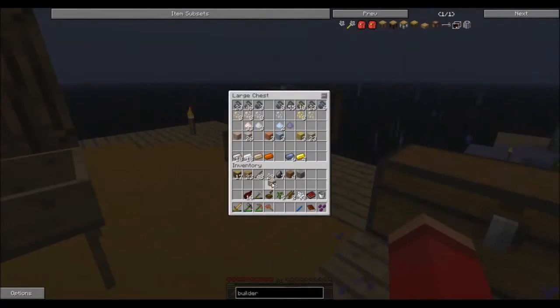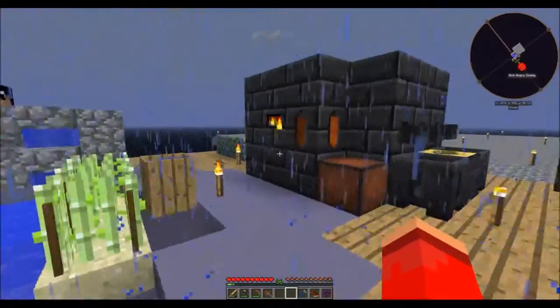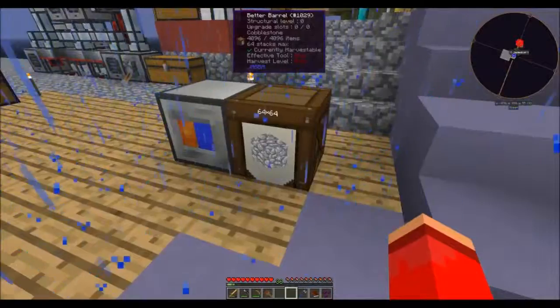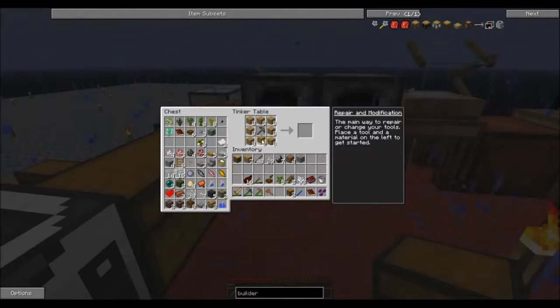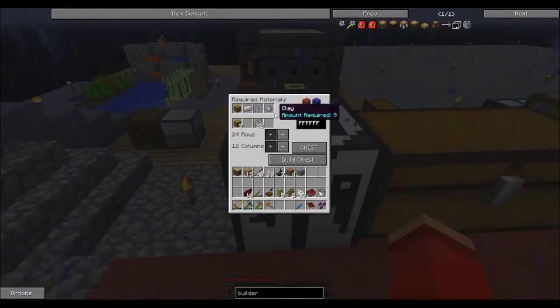I'm going to need more iron ingots. 32 is not a multiple of 9 — 27 is. I like to do casting and smelting in multiples of 9 because then I can pop them out into the block casts instead of individual ingot casts. So the iron is done. But then we also need 9 chests, so let's get that rolling. That should be 9 — five, six, seven, eight, nine. Perfect.